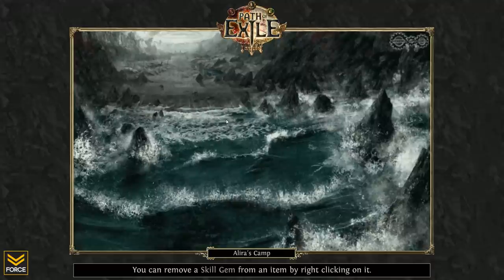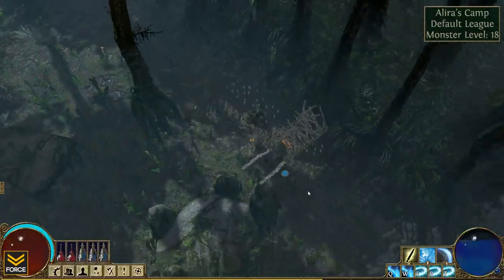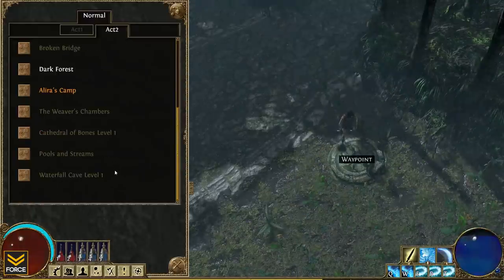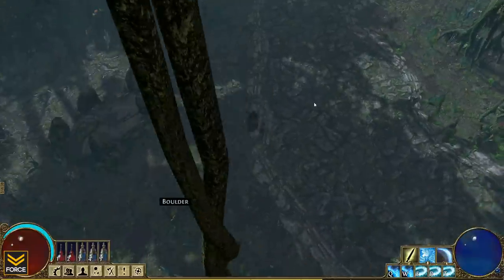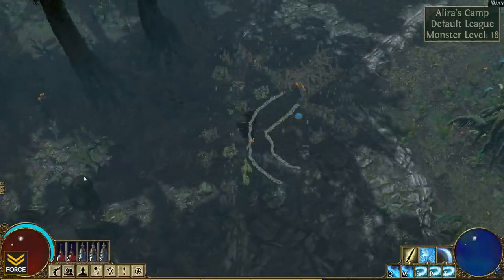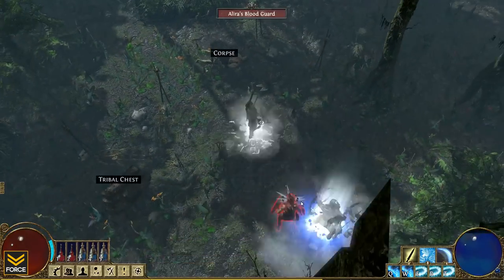Oh here we go - next zone, Alira's Camp. Is Alira one of the chicks I need to kill? I think she might be. Let me check my quest log. Yeah, here we go - I need to kill this lady, she needs to die. Let me get this waypoint. Pools and stream, waterfall, cave - looking forward to the rest of this, Act 2's been cool. I'm 14 - I need another level before I can get my wall. I would go back but that would make me look like a wimp. Let me see if I can level up here before I get to Alira.